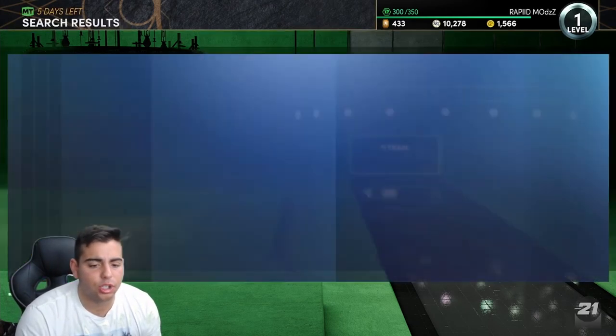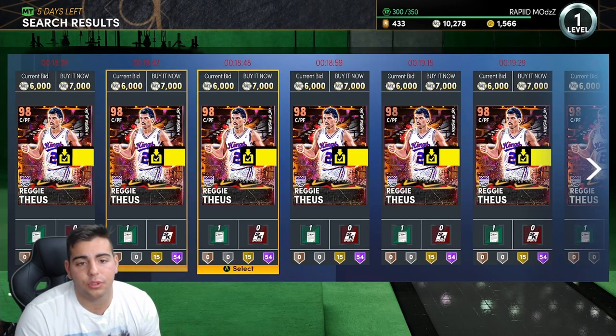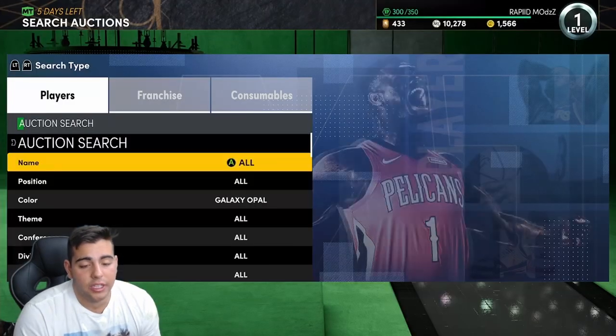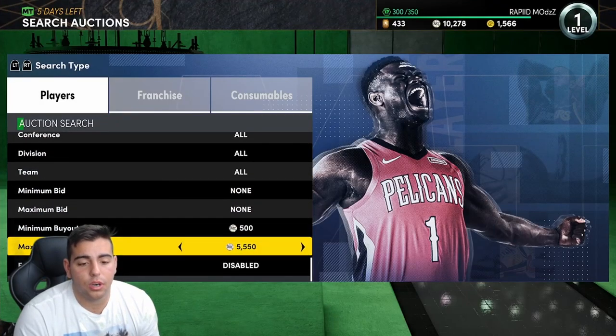I guess galaxy opal further — we're gonna try to get as many filters as possible in this video. To be honest, it's literally just the main four filters guys: opal, pink diamond. That's literally the only way guys — you just need a galaxy opal, freaking dark matter. That's just how it's gonna work.